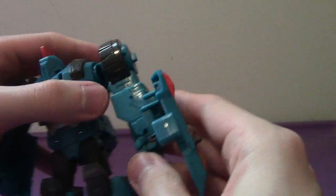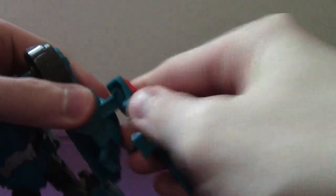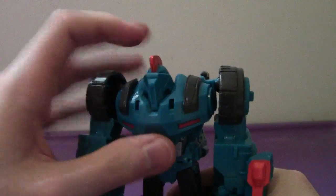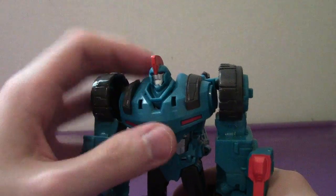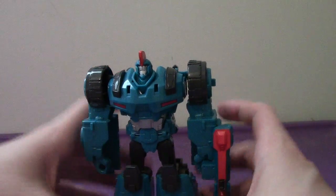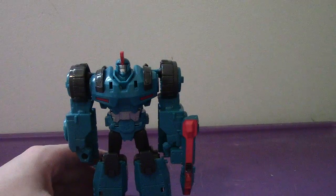Untab it, get this leg situated, and we'll talk about the other arm. Take this arm, rotate it, but the difference is you take the cannon and just fold it back like that. Take this bit and fold down the wheel — and his face, which Bumblebee infamously punched to defeat him the first time Bumblebee saw Overload.